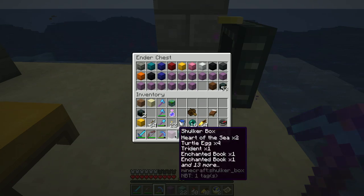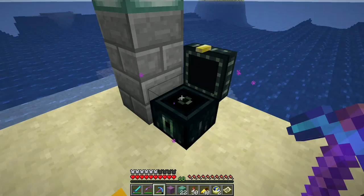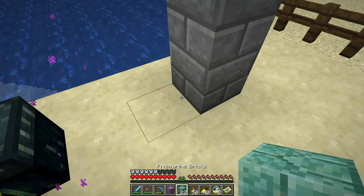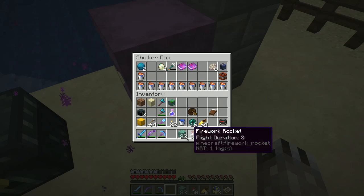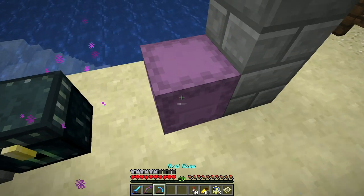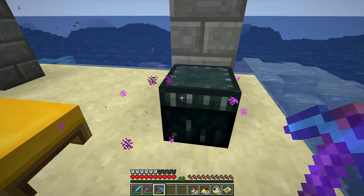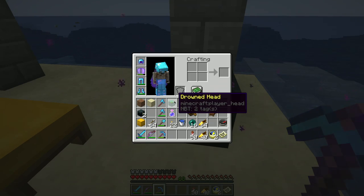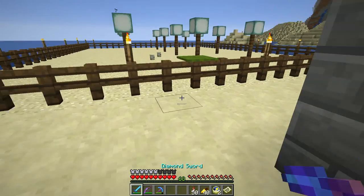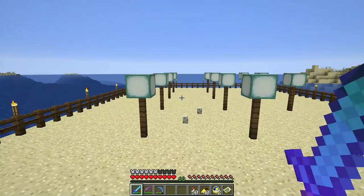Since I have the conduit here and you need prismarine blocks to power it, let's go ahead and add those in. And I got a drowned head — very exciting! Let's let some time pass and see how this goes.